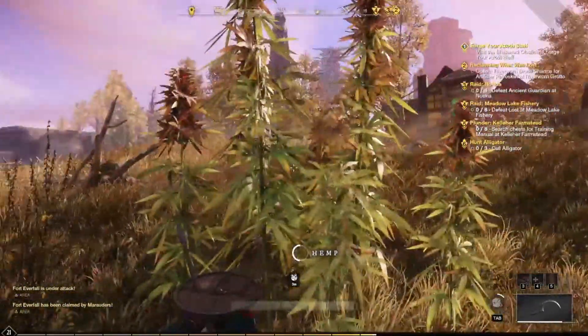As you can see, there's a lot of hemp down here near Windsward town. It's a bit of a trip but there's a giant clump of hemp here, another giant clump here, and two giant clumps over there. This is a great spot — if the spawn right out of town isn't up, you can come down here. I can't guarantee all of it will be up since other people may be looking, but chances are at least one of these multiple clumps will be available.